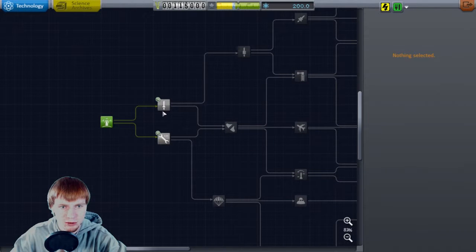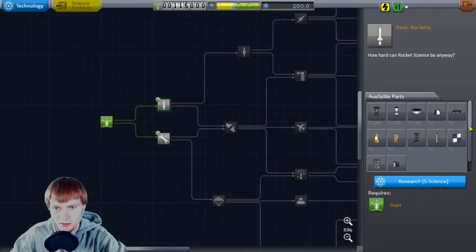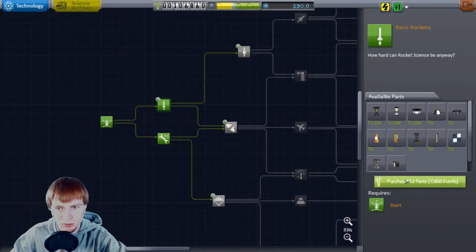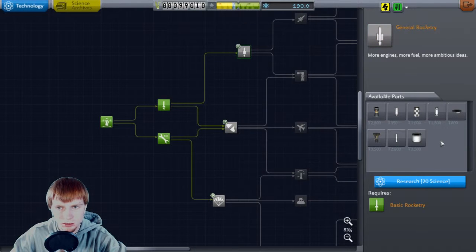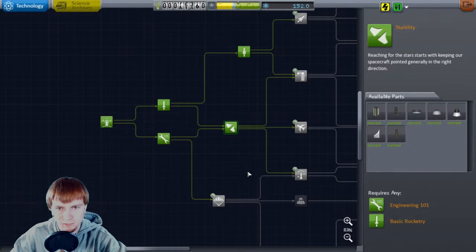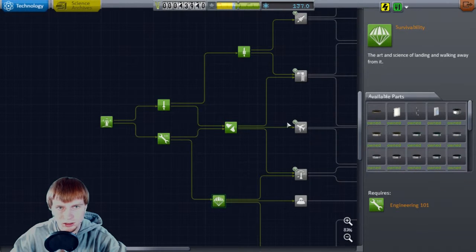So we have 200 science to blow right off the bat, and this is going through all the annoying stuff at the beginning of the game. Basic rocketry — there we go. Engineering 101 — there we go. I need to remember to purchase these parts. General rocketry — this gets us some engines and fuel tanks. Stability. Survivability.